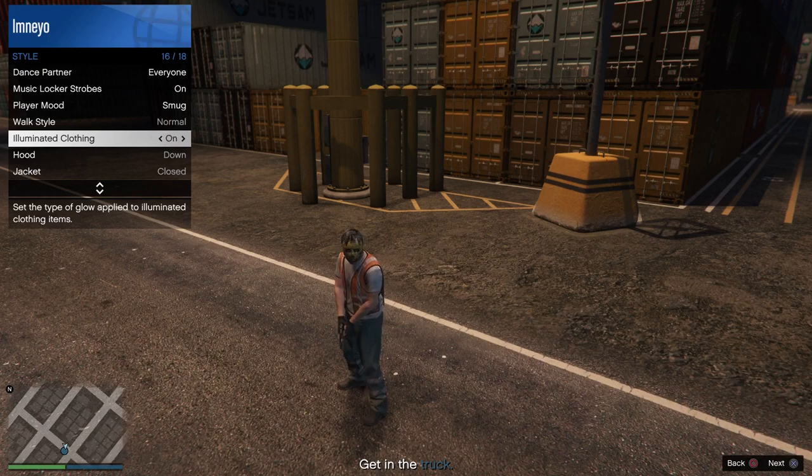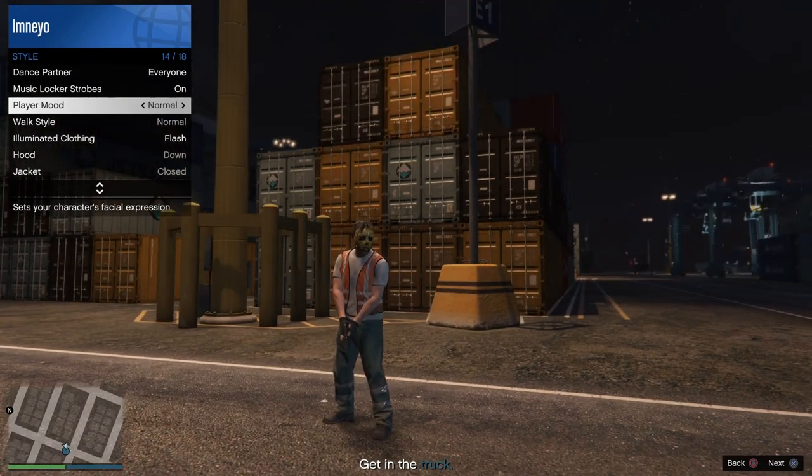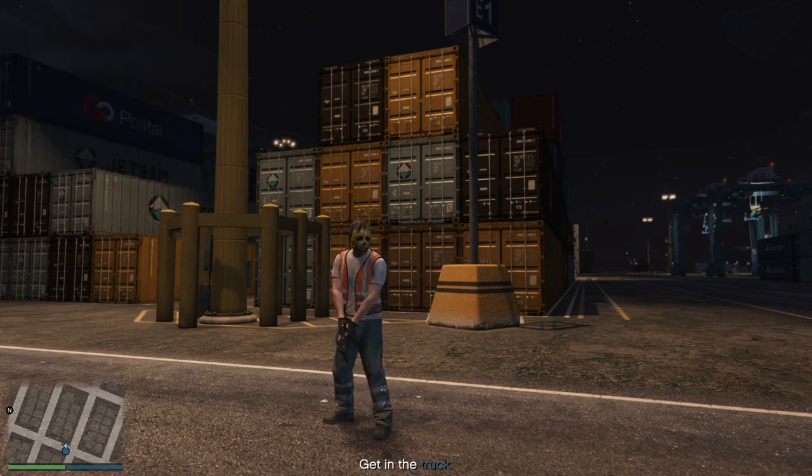From here, once you've loaded in, pull up your interaction menu, go to style, and change illuminated clothing for 15 seconds — I would recommend getting a stopwatch for this. From here, change the player mood for another 15 seconds. Once you have done that, pull up your quick menu on PS4 or Xbox. If you are on PC, click your Windows button on your keyboard — you're going to get a black screen after a few minutes.